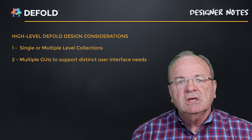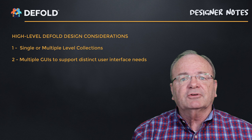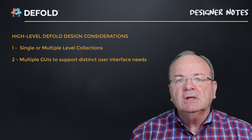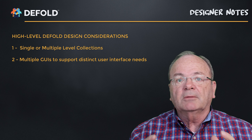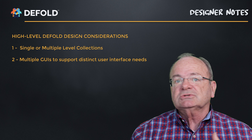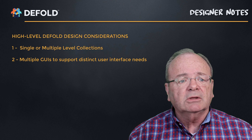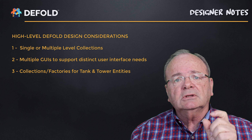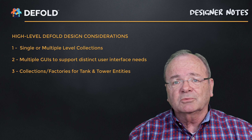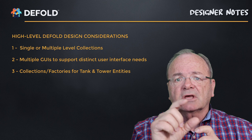The second batch of design considerations relates to the game engine and its mechanisms. The first big decision was associated with collections. Do we have one large main collection for all scenarios, or one collection per scenario with a main collection that loads and unloads them? I decided to stay simple. Since there's such close similarity across levels — they're really the same except for geometries — I felt it was easier to keep them all in one collection.